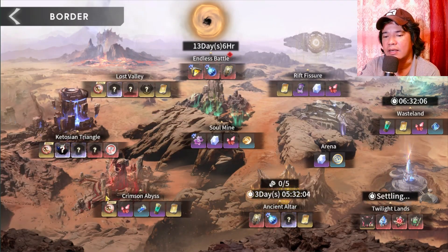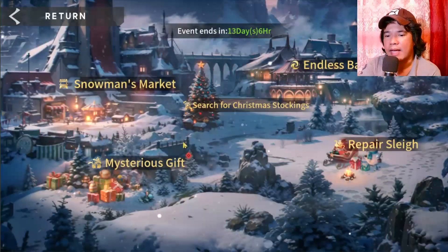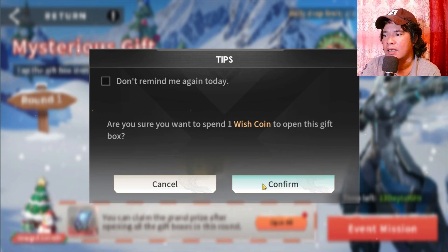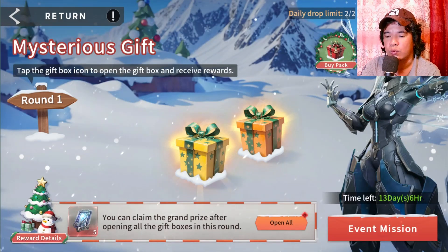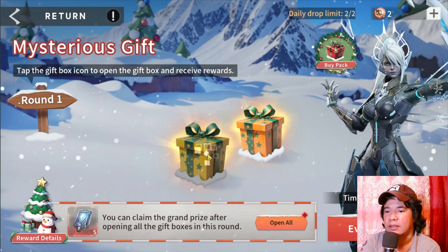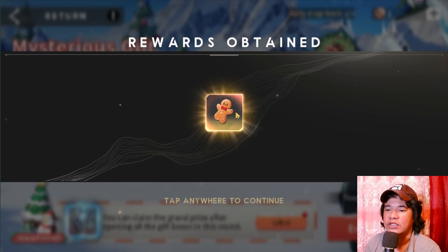You can obtain additional wish coins on the border — for example in the Lost Valley and also the Crimson Abyss. Anyway, let's go back to that mysterious gift. I already opened two gifts so let's open this one — we got gingerbread!